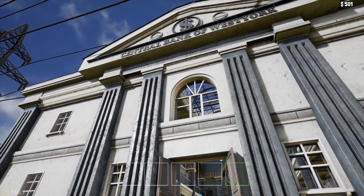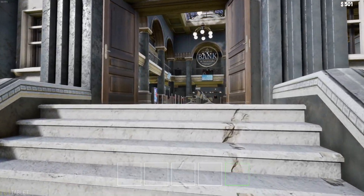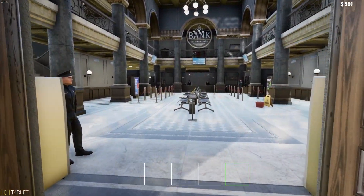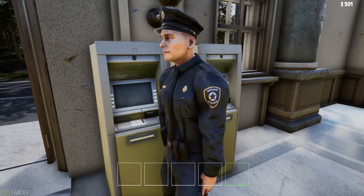Central Bank of West York. Look at all these ATMs out here. Nice looking bank. Good day, sir. How are you? Can I talk to you? No. Alright, you just do your job.